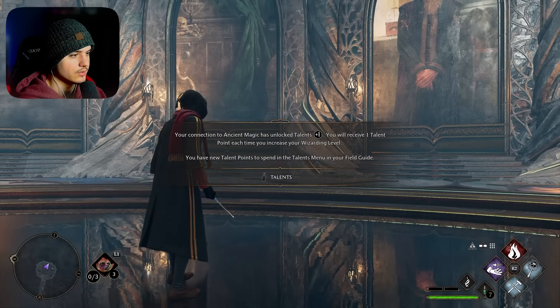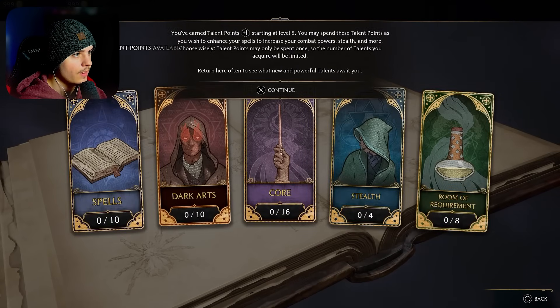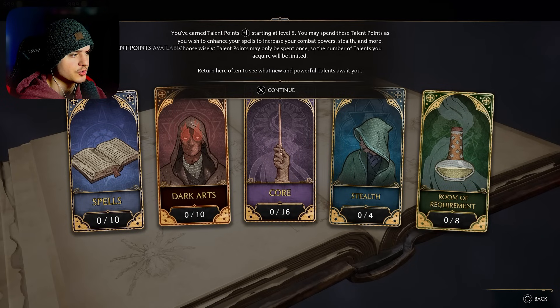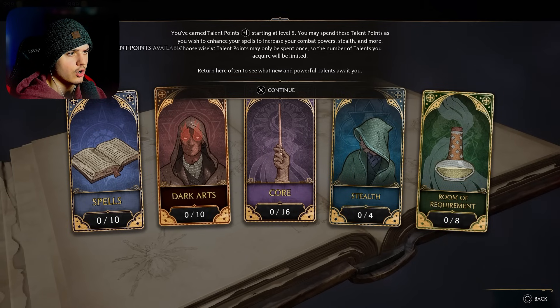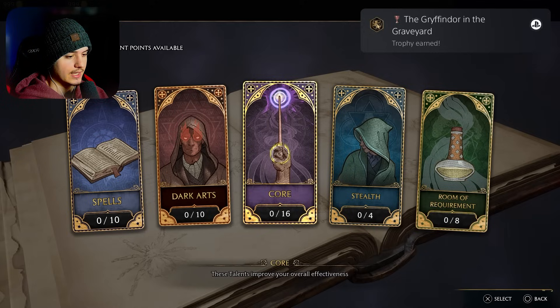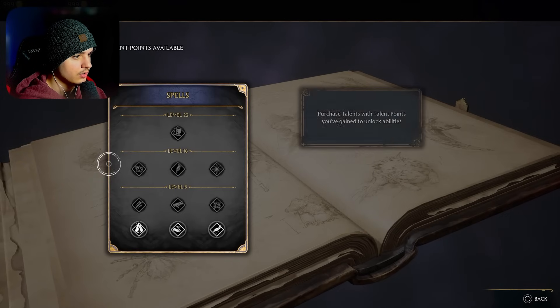Yes dude, we get to come back here. 'Your connection to ancient magic has unlocked talents. You will receive one talent point each time you increase your wizarding level. You have new talent points to spend.' Oh my gosh — I didn't know that they had a whole skill thing in this too. Alright, so you've earned one talent point starting at level five. You may spend these talent points as you wish to enhance your spells, increase your combat powers, stealth, and more. Choose wisely — talent points may only be spent once. Return here often to see what new and powerful talents await you. This is going to be a tough decision. We have 11 points available, so let's start with our spells.